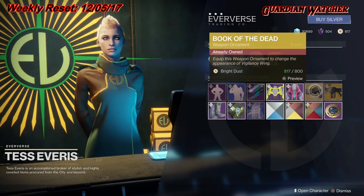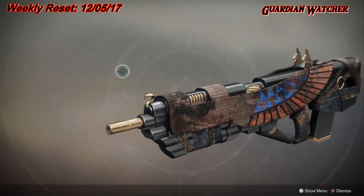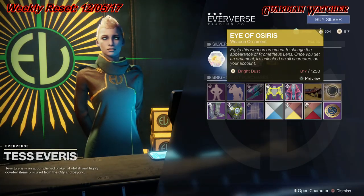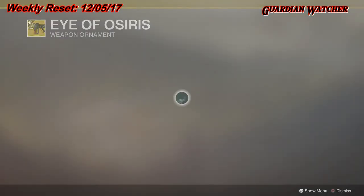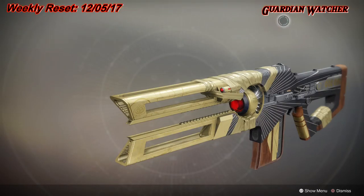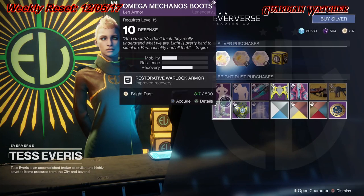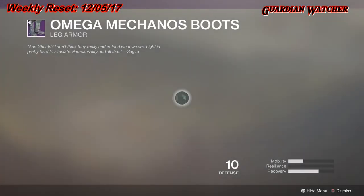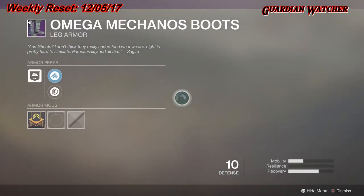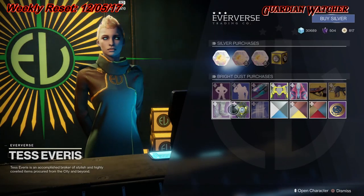Then we have the Book of the Dead ornament for the Vigilance Wing, as well as the Eye of Osiris for the Prometheus Lens, which is the solar version of the Coldheart. The Armor of the Week is Boots — we have the Omega Mechanos Boots. As for the Ghost, we have the Grey Tiger Shell.